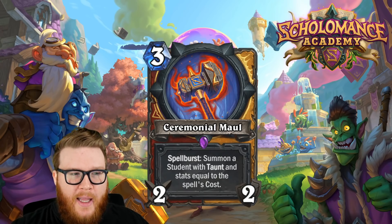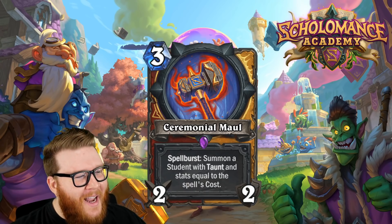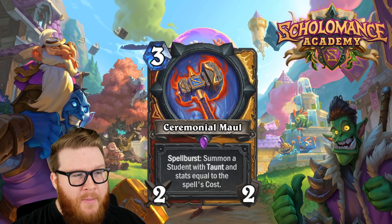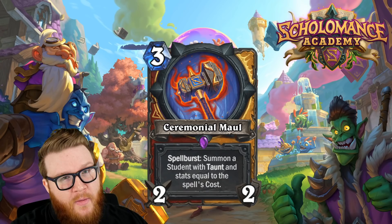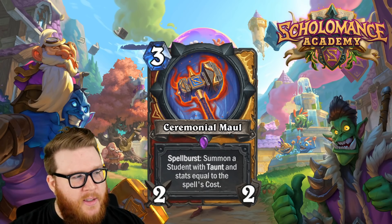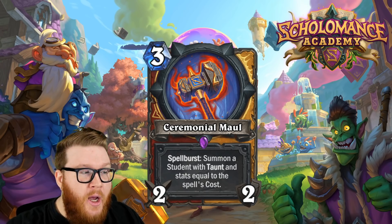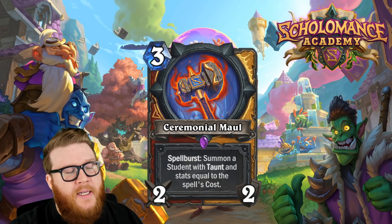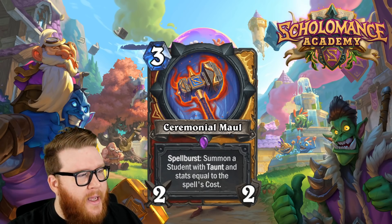It's slightly more tempo-favored, but you have to follow it up with a spell to achieve that, so it's delayed or banked tempo for a future turn — kind of anti-tempo in a way. You play it on three, attack on four, follow it up with hopefully a spell and get a four-four with taunt, which would be fantastic. And there are some four-mana spells especially in Paladin that fit nicely into that game plan. You could also wait and play this with Brawl — the spell burst resolves after the spell, so you'd summon a five-five with taunt after brawling.